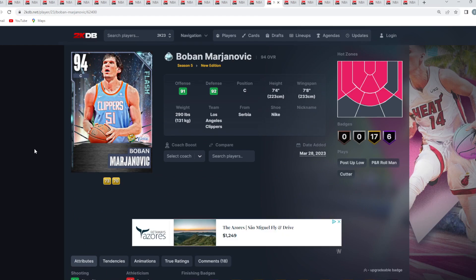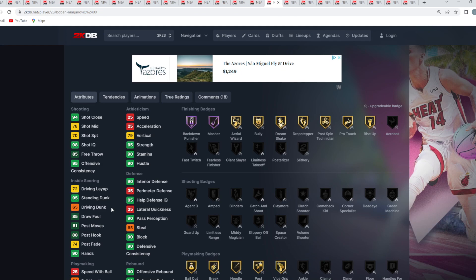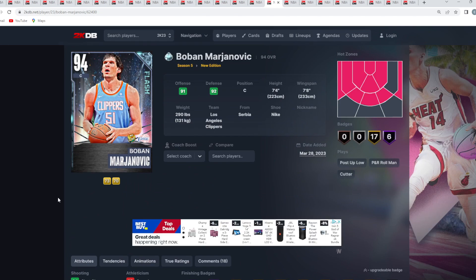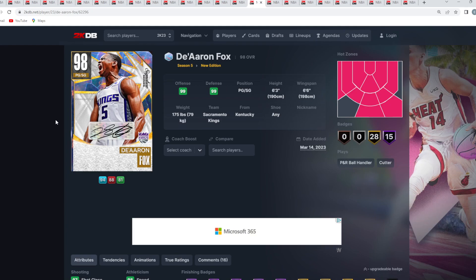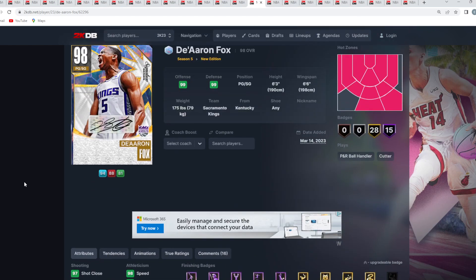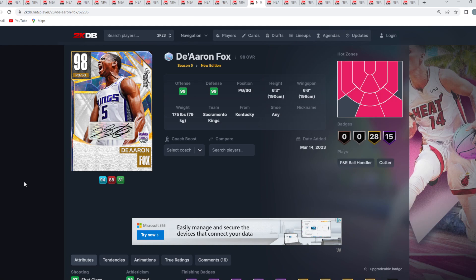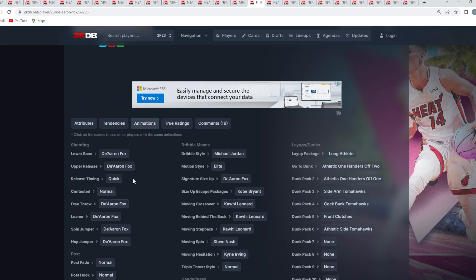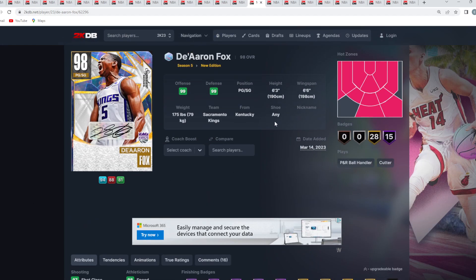At number 16 is Diamond Boban — 7'4" with a 7'8" wingspan, so super glitchy, but he only has 25 speed and 25 acceleration, even slower than Amethyst Taco Fall at release. He has a 73 3-ball and 78 midrange, and is a super good basher and defender — a cheesy card overall. At number 15 is Galaxy Opal De'Aaron Fox — a solid 6'3" point guard with a 6'8" wingspan who can slash and play solid defense. I'm not the biggest fan of his release, but he's probably the 15th best New Edition card.